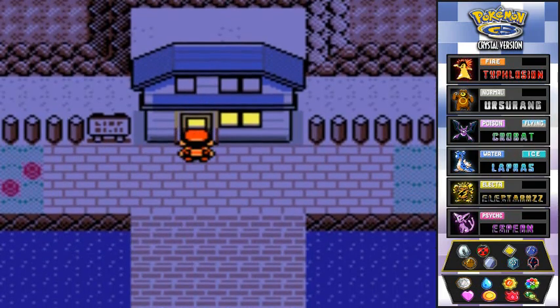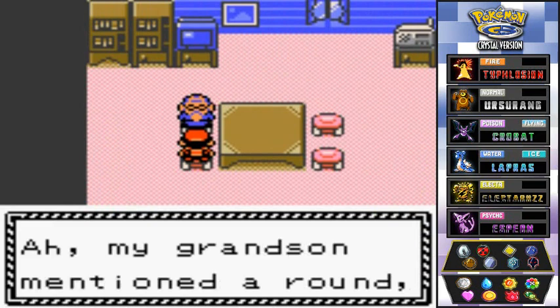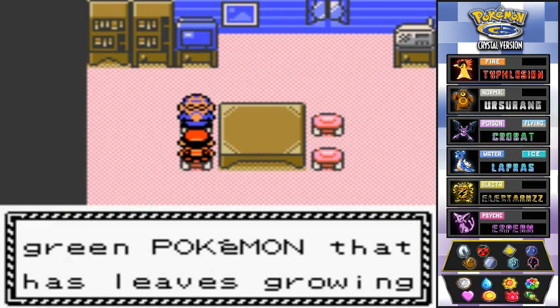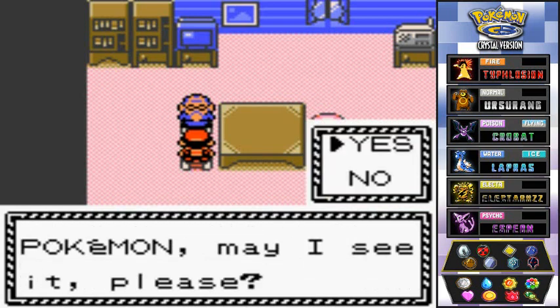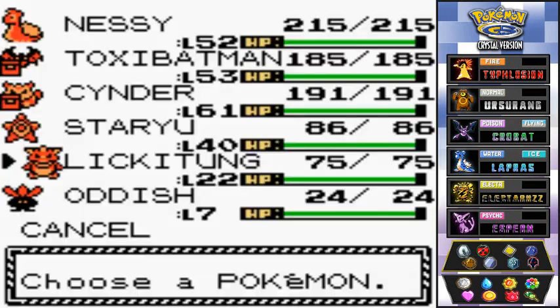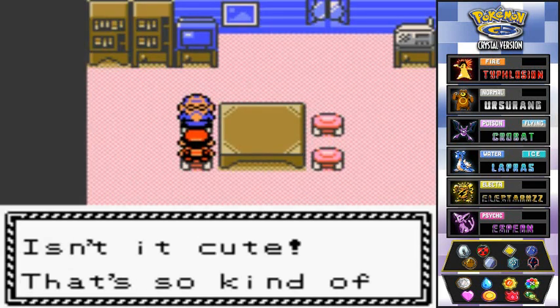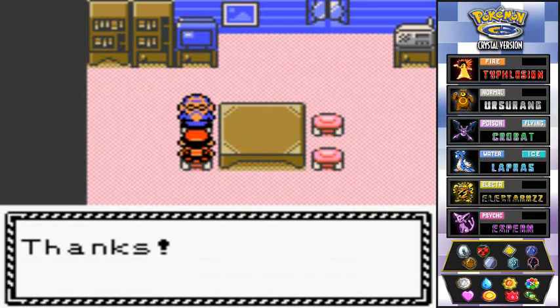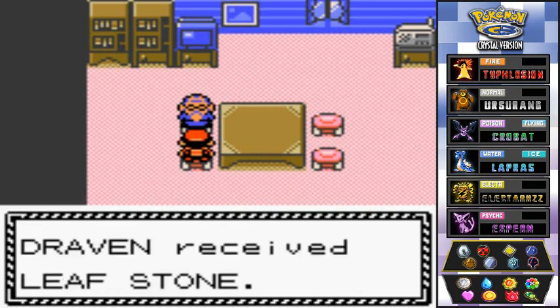Let's move on. He's going to ask for another Pokemon. He says, 'My grandson mentioned a round green Pokemon that has leaves growing out on its head. May I see it?' I do have that Pokemon — it's Oddish. He says, 'Isn't it cute? That's so kind of you.' And we get ourselves a Leafstone, which is really hard to come by in Pokemon Crystal, Silver, and Gold.